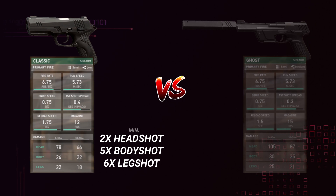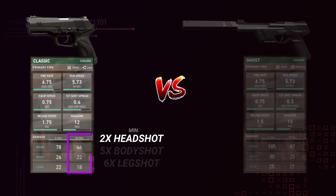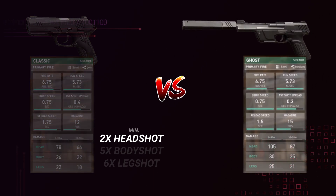125 health is the maximum health a player will have during the pistol round. Damage does fall off at longer ranges, with the Classic only dealing 66 headshot, 22 body, and 18 legs beyond 30 meters. The good news is 2 headshots will still kill, but landing body and leg shots at longer ranges is much more punishing, as you'll have to nearly unload your entire clip to kill someone. Now onto the Ghost — its damage is much more impressive than the Classic, and for good reason, since it costs 500 credits and the Classic is free.